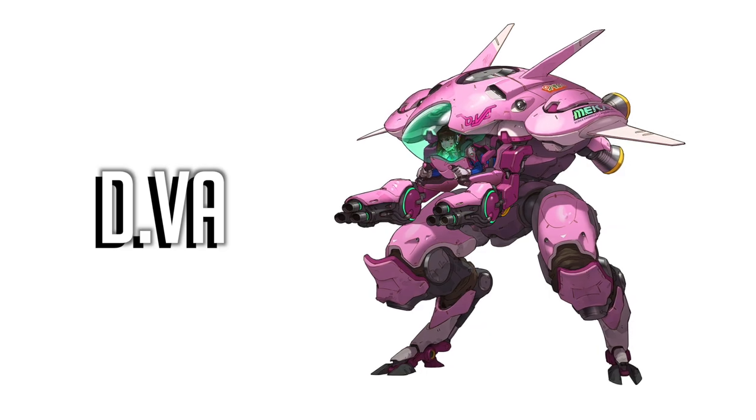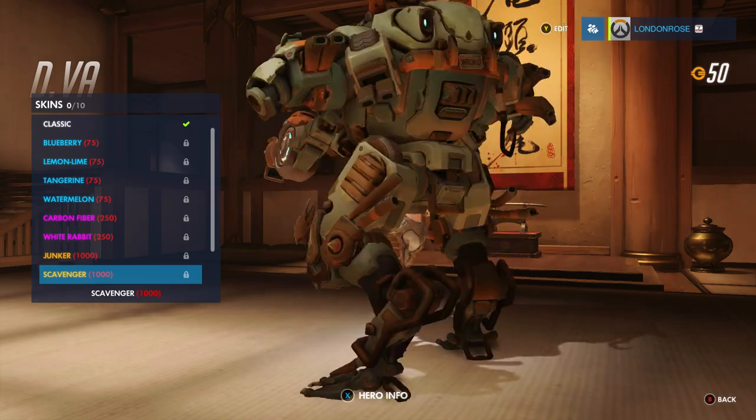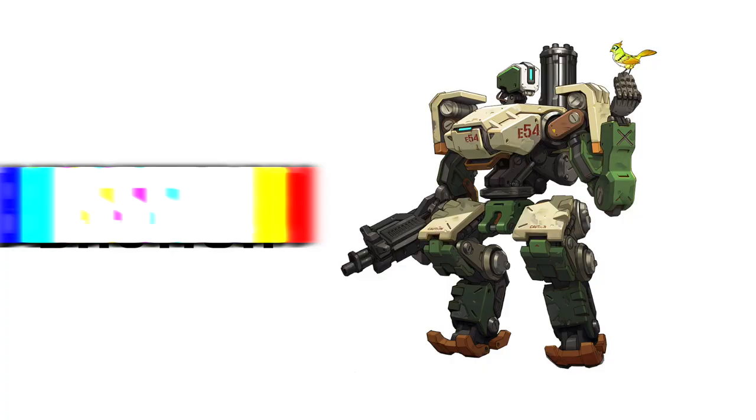So D.Va is very much an adorable kawaii character, but delve into her list of skins and you'll find Scavenger. I love her pixie cart and how her mech looks like it's been built from junk. In fact, it reminds me a little of the power loaders in Alien.